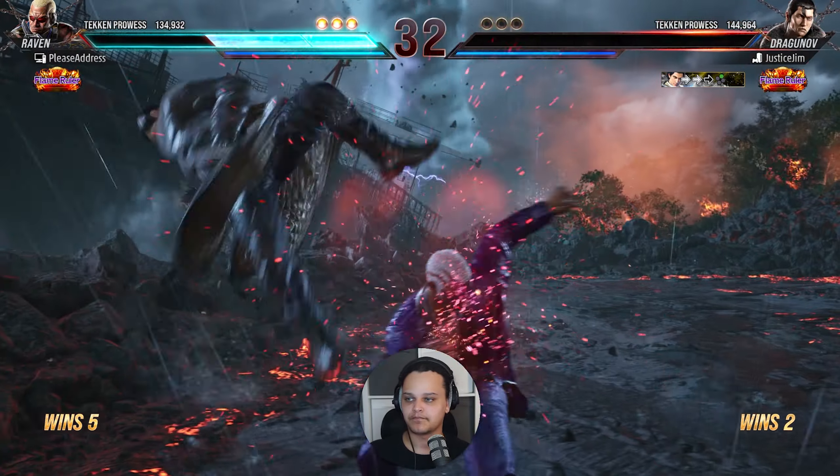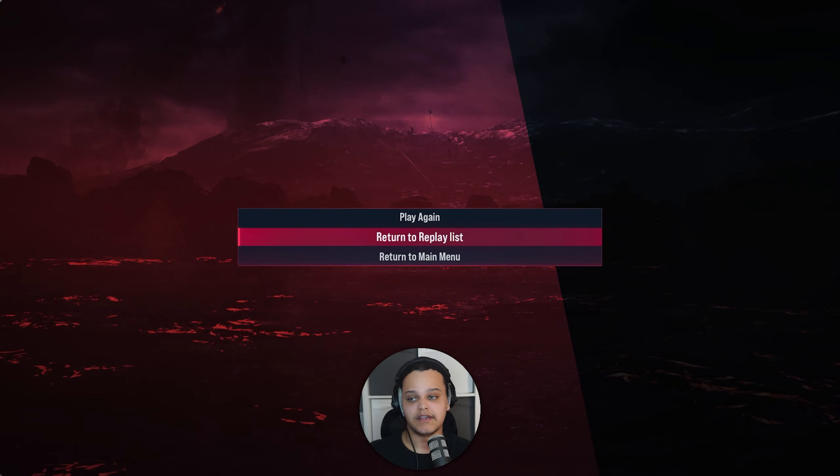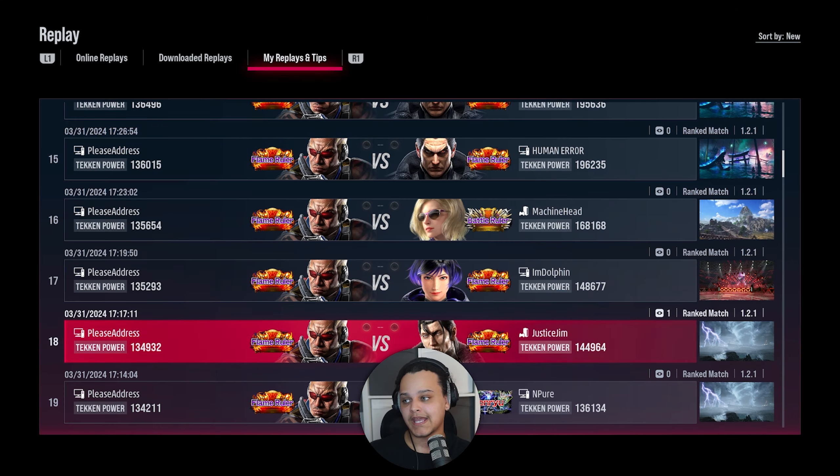Killed himself again. Being patient will really help you and you'll get a lot of mileage out of it in ranked — even in a first-to-two. Throws, lows, and being patient — those three combined will really carry you through to blue rank.